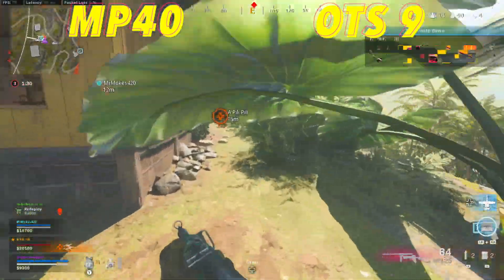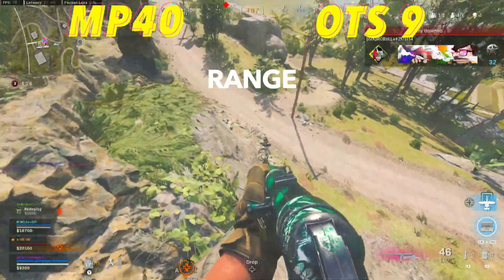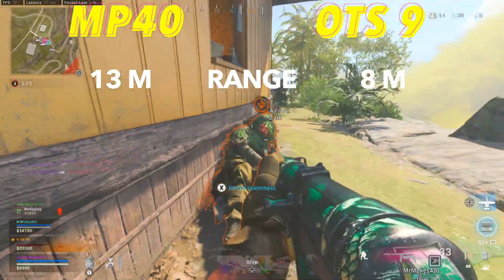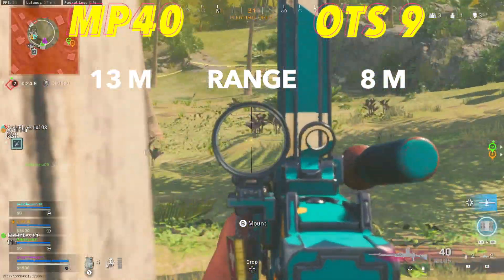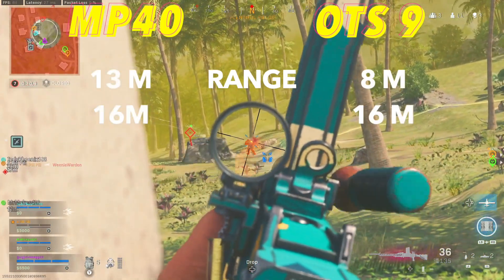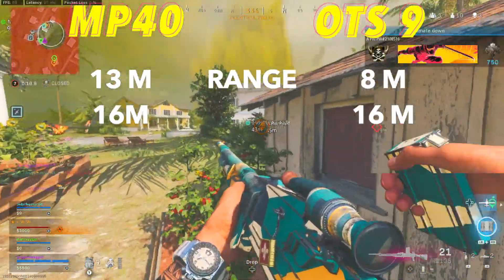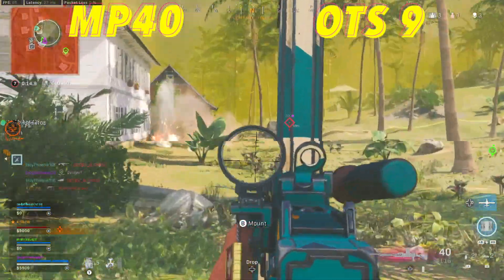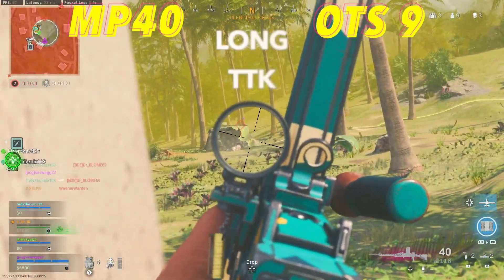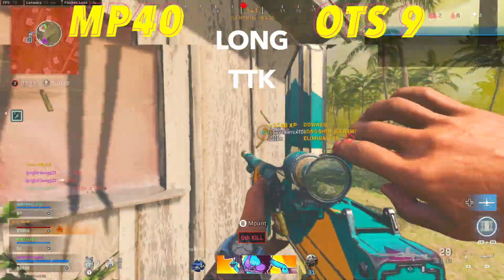Before switching to the long range time to kill, let's talk about the range on these weapons. The MP40 will be slightly better with 13 meters compared to the OTS's 8. Both have a second damage drop-off at 16 meters, meaning the MP40 has a super small 13 to 16 meter range for its second area, making it almost useless to have. We're going to switch over to their long range time to kills because fighting in that three-meter window isn't going to happen super frequently.